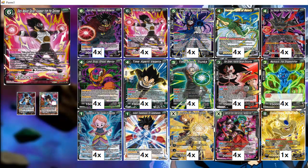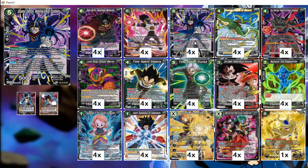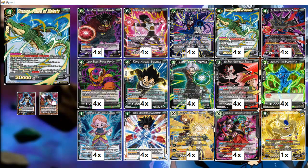Oceanus Shenron is here for the attack negate, the floodgate ability where your opponent mills four cards if they attack, and the fact that she's a blocker you can play for two energy on your opponent's turn. Figure of Majesty lets us draw a card when we have five or more cards in our drop. The main effect we use is choosing up to two of your energies and switching them to active mode, so you always have energy up for your negates — especially for Oceanus. You can also choose a battle card of cost two or less from your drop and bring it back; the main target for that would be Supreme Kai of Time.